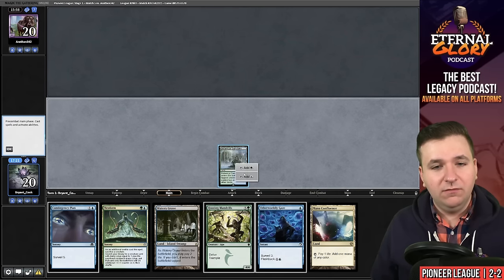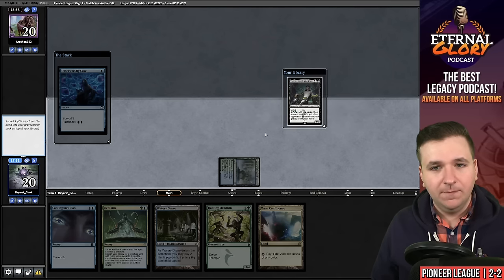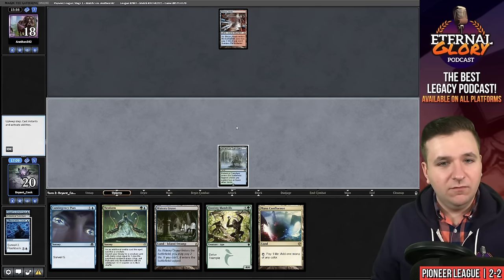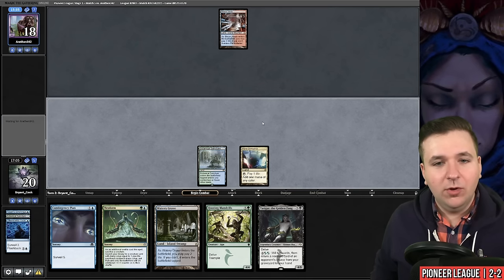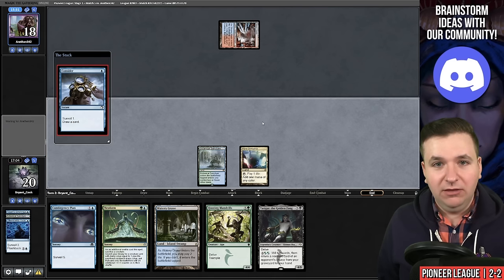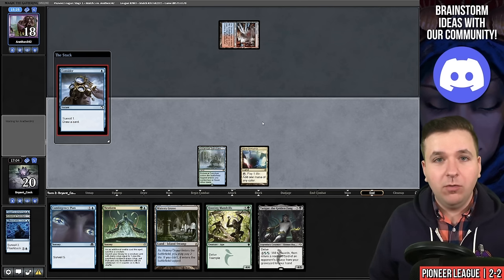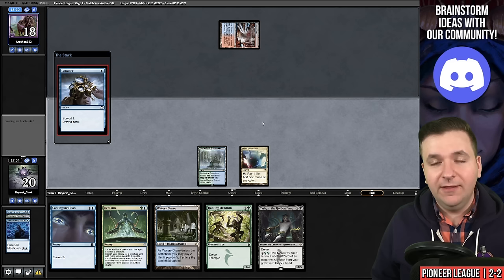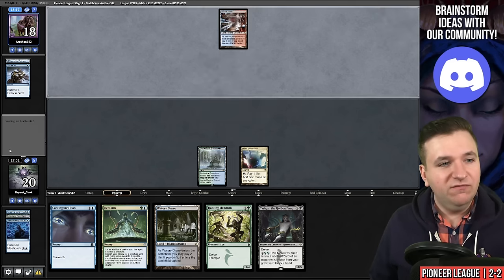Game three, on the play. Great hand — keep. We'll play a Sanctum and Otherworldly Gaze — I'm going to keep the Tasigur. They play a Steam Vents untapped and pass. I want to seem innocent, so I'm going to just play my Mana Confluence and pass. On the end step, we can mill with Otherworldly Gaze, and that would put five cards to our graveyard — which is enough for us to win. Hopefully this tells our opponent that shields are down; you're allowed to play Ledger Shredder and that'll kill you.